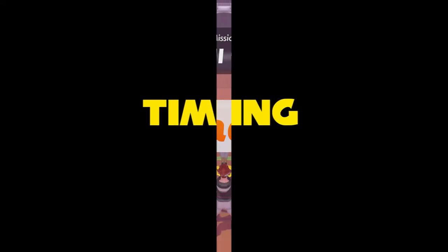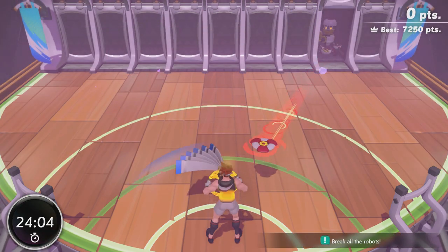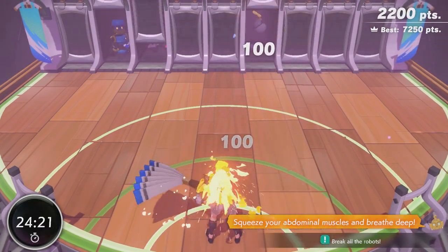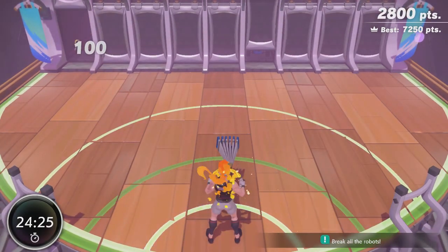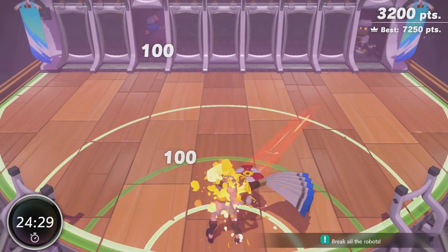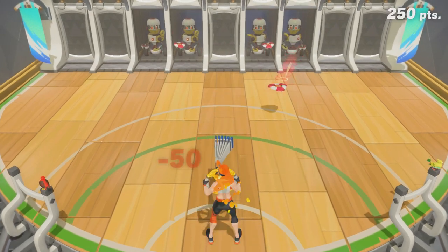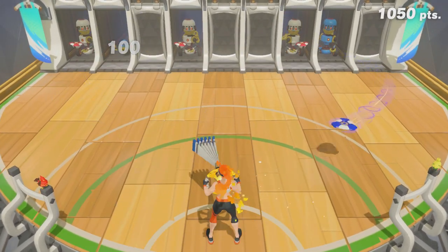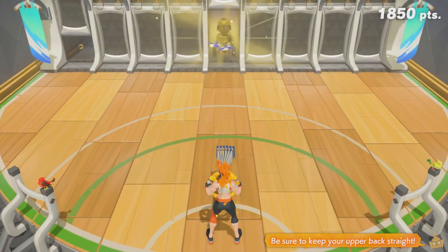Once you're good with not recentering, the other tip is knowing your timing. This is down to you and your body building that skill, because I can't teach you the timing directly. You'll need to be familiar with the speed of both the red and blue robot discs. The blue discs with their arc are quite deceiving with how fast they come at you, so you'll need to familiarise yourself with that. The mix of red and blue near the end with constant twists is where things get really tricky, but once you're familiar with the timing, good with the twist movement, and not recentering the fan, you'll be able to break all the robots and complete this mission.